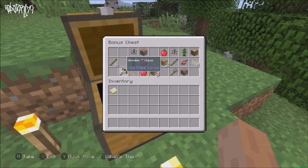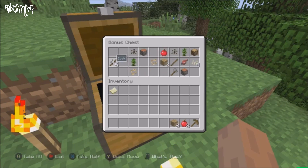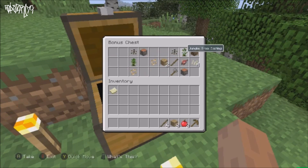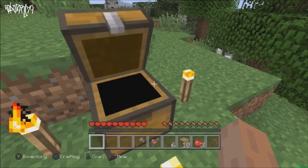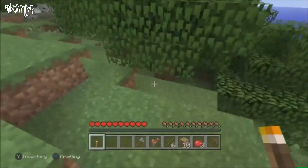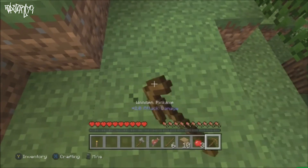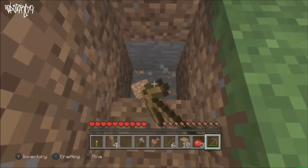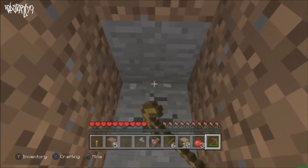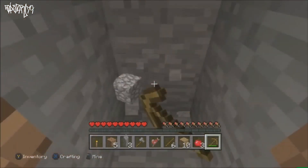First thing you want to do is open up the chest and grab the pickaxe and all the food. I also recommend grabbing all the sticks and wood in there too, just to make things easier. Then we're going to get ourselves some cobblestone — go ahead and dig down, I believe it's just two blocks of dirt down. Every single time this will be exactly the same in this world.